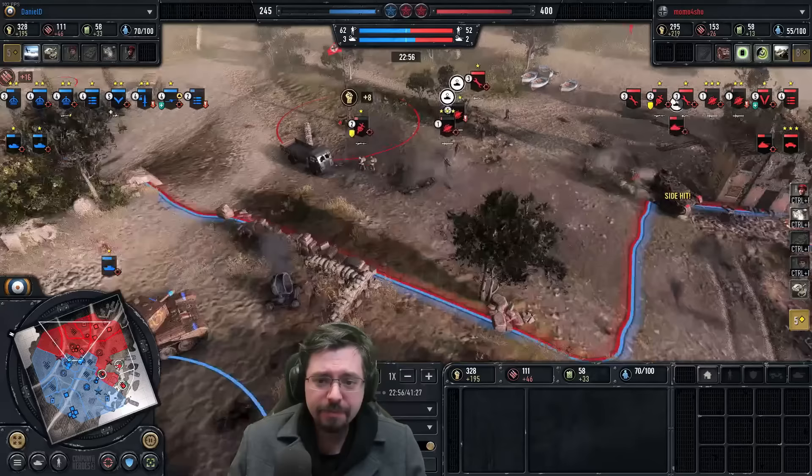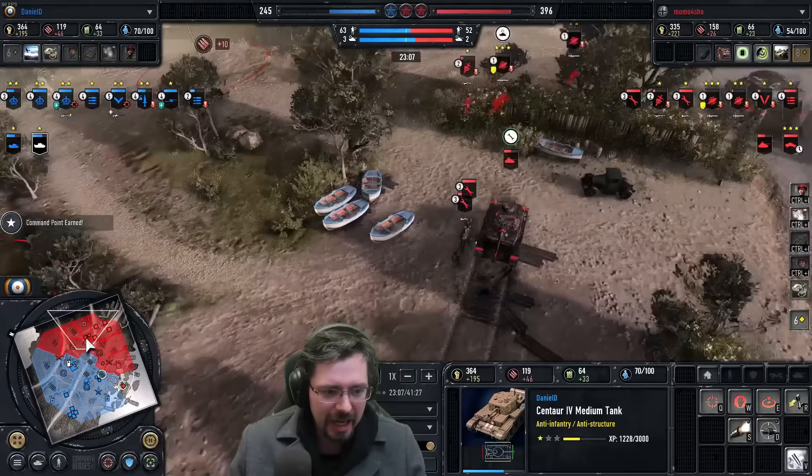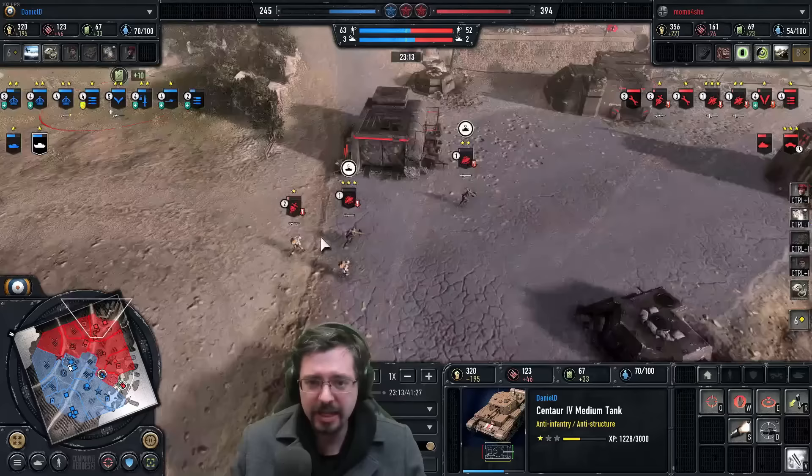Look at the Jaegers getting smashed there by the Centaur — getting very low. Lucky they didn't get wiped. They were both very low on health anyway, about half squad each. If they were fully healthy they probably wouldn't have taken that many losses. And you've got to be thinking now, Momo — these are expensive squads to reinforce. His manpower was about 280 but it's going to drop down as he has to constantly reinforce these guys.